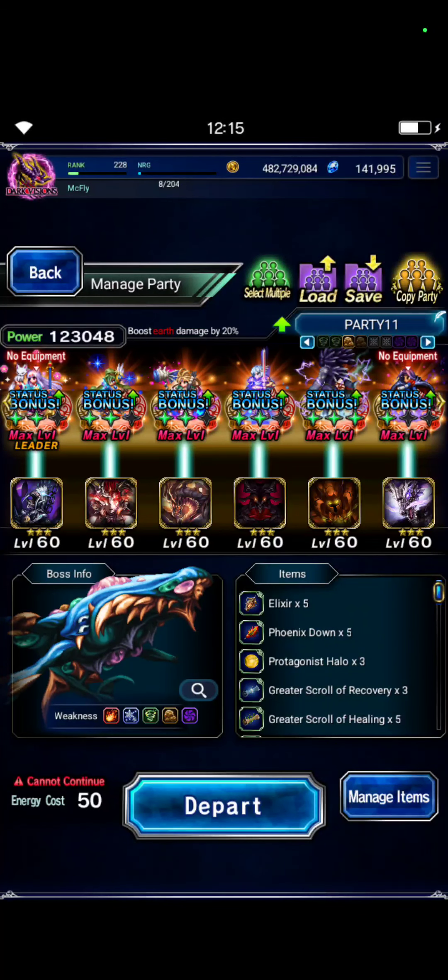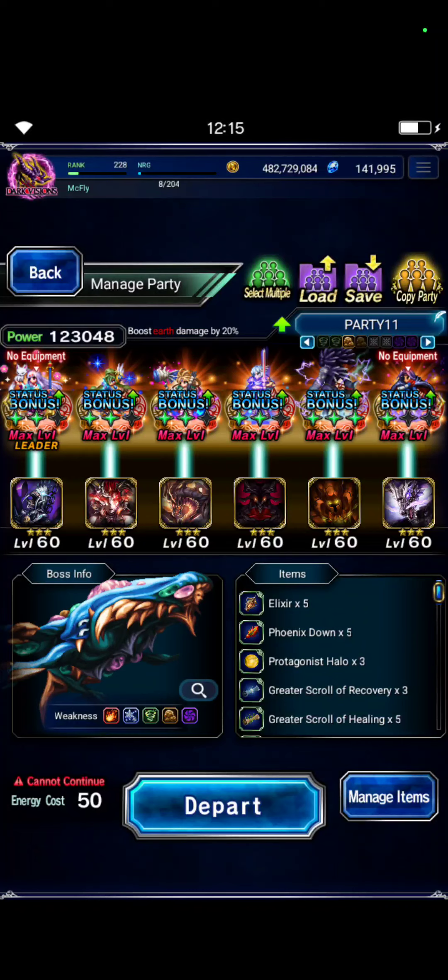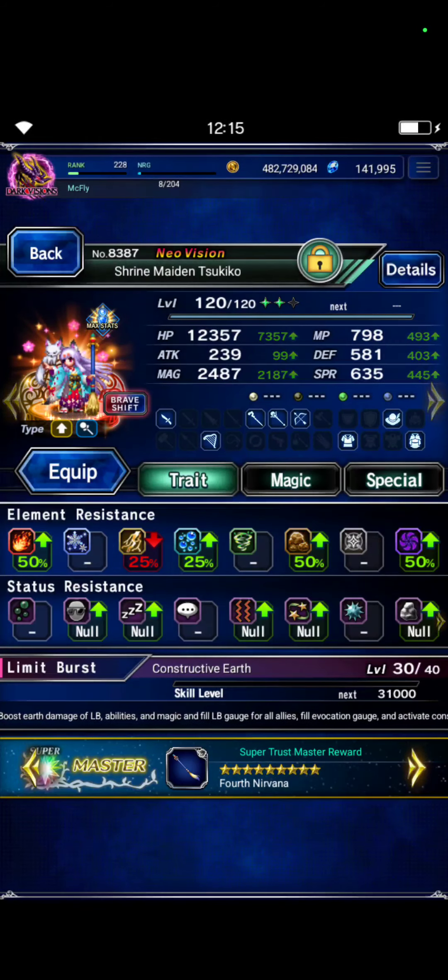Elazul, Pearl, Lord of Light, and Amaranth are the damage dealers. I will show you the gear really quick.